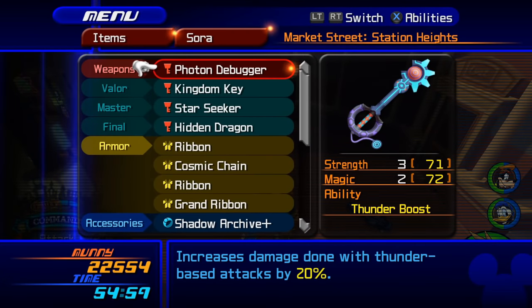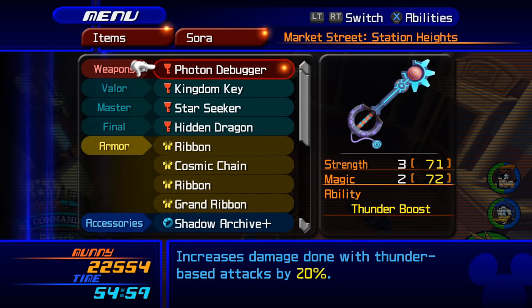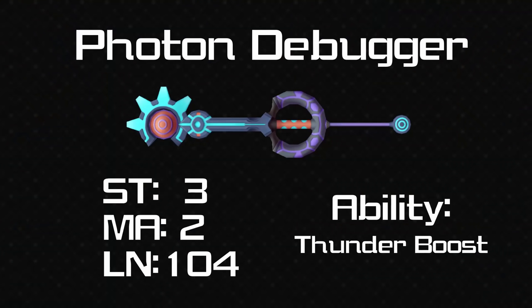Now we have a keyblade that was one of the most voted for least favourite — and it's the least advertiser-friendly keyblade on this list. The Photon Debugger was always funny to me as a kid because 'bugger' is a swear word here in the UK — though of course it means debugging code, and the 'photon' part comes from photons, particles of light. It's got plus 3 strength and 2 magic, it's short at only 104, and the ability is Thunder Boost. If you like your thunder attacks this might be a decent one to go for, but it's only a 20% boost.